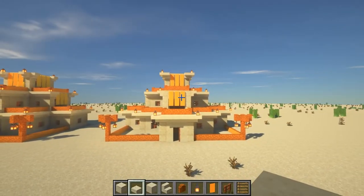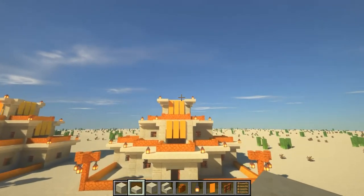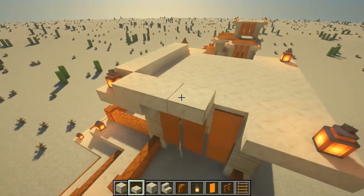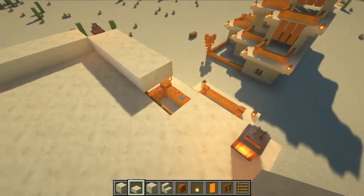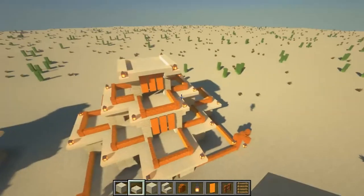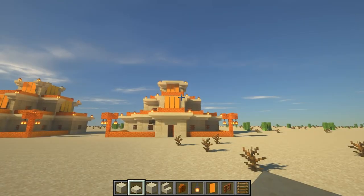There you have it — we've now finished building it. If you want to add a bit of detail to the front, take some smooth sandstone slabs and just build it across like that. It makes it look that little bit nicer and really just completes the build, making it look a little bit more normal. If you liked the video, make sure to leave a like and subscribe — I'm going to be putting out some more Minecraft content coming very soon.